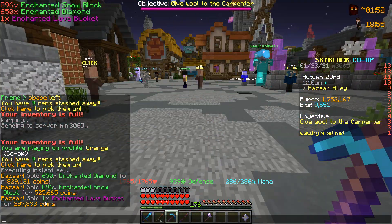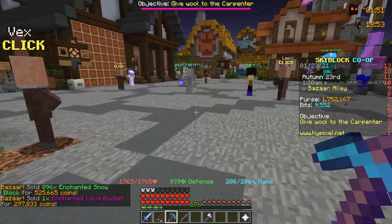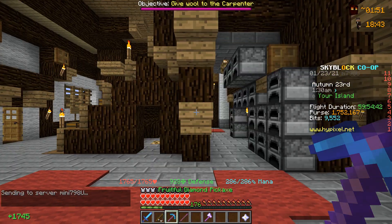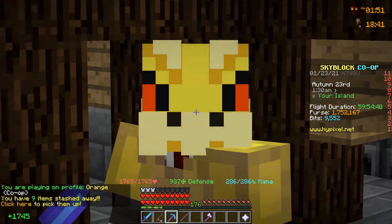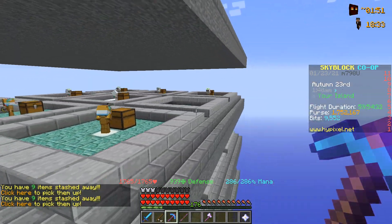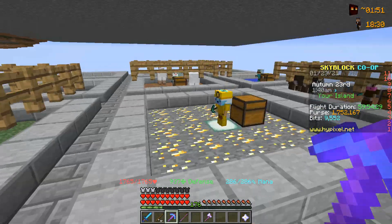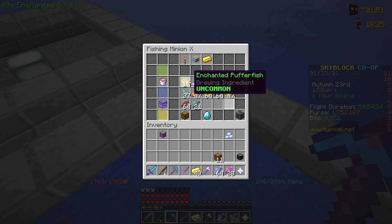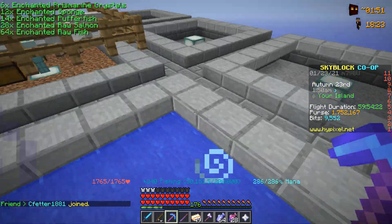I sold our enchanted lava bucket by accident. It's just an item at the end of the day — we can get it back, maybe. Hopefully my other members are not mad at me; that was a pure accident. I'm actually kind of mad now that I don't have my enchanted lava bucket, but I guess we'll make the money back. We're kind of in the hole for quite some money here on Hypixel SkyBlock.